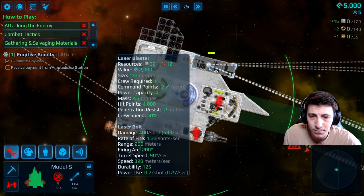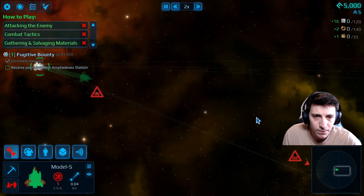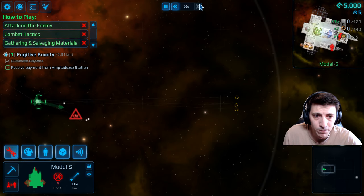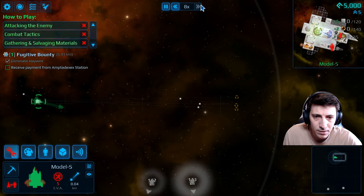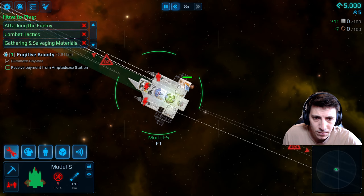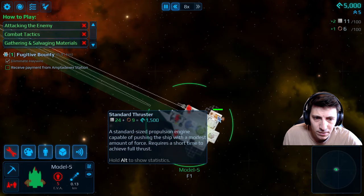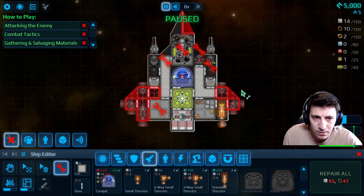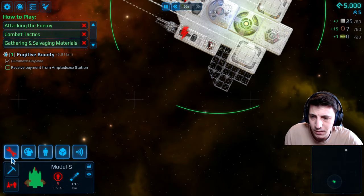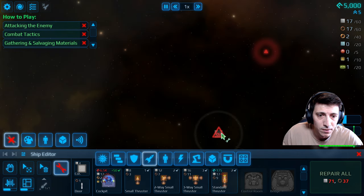We can use Alt to show statistics. Let's speed up time a little bit more — there are still a few more resources out here. Alright, this thing's rebuilt. We do need more thrusters. Let's build this. Uh-oh, uh-oh — this is not good.